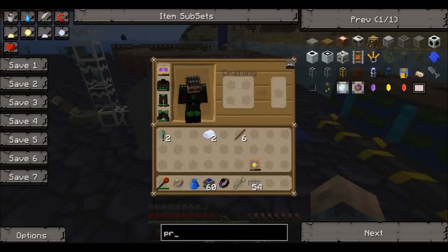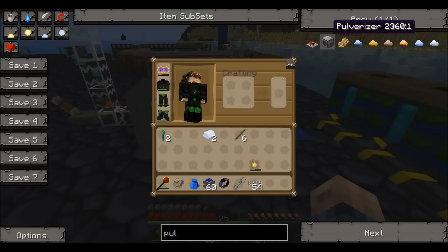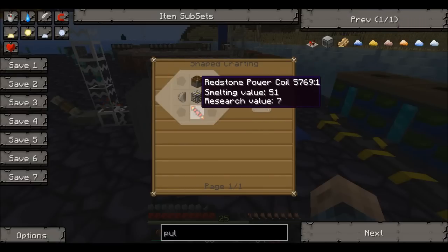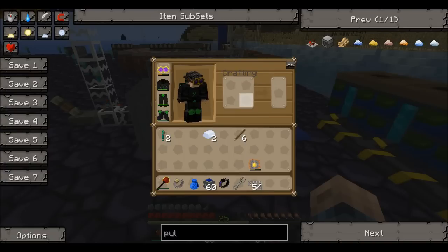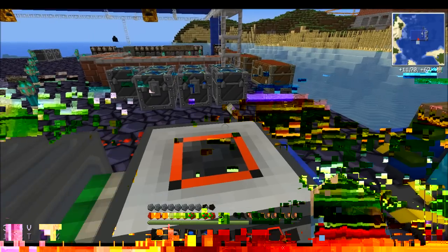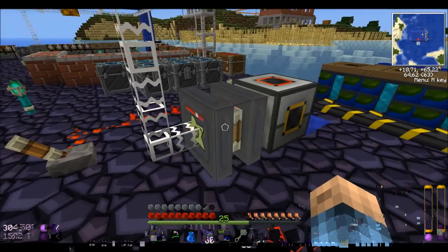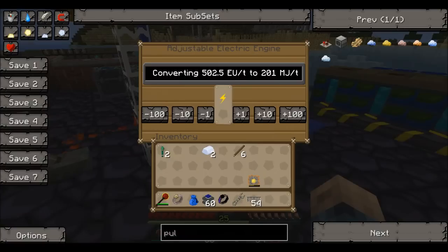The pulverizer — it's a little bit slow today. It's built like this and this is built like this. You put it here, put it down. This has to be blue, this one has to be yellowish-orange, this one red. And you put in iron ore. On this side you build an engine — this is an adjustable electric engine.